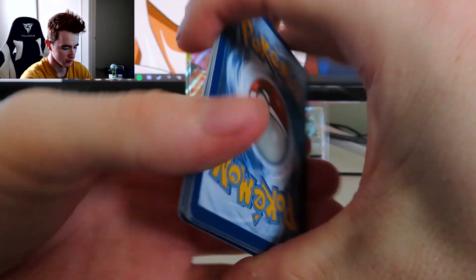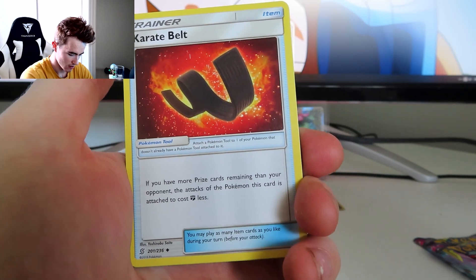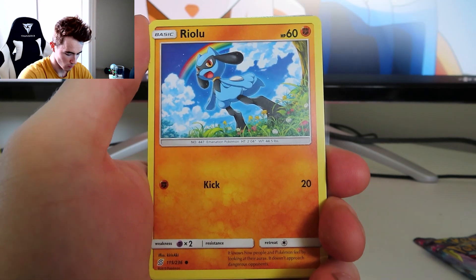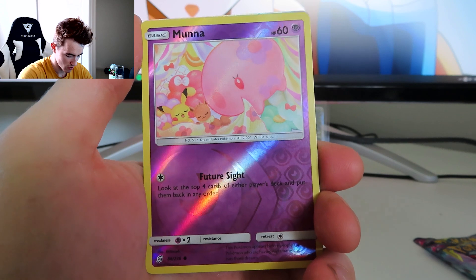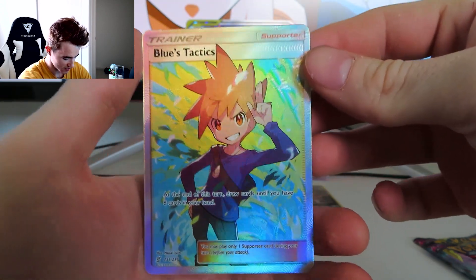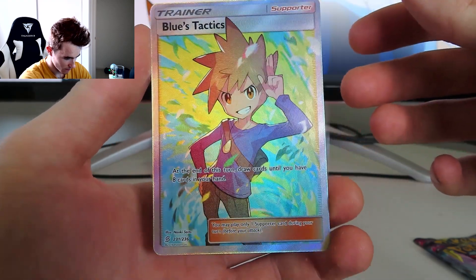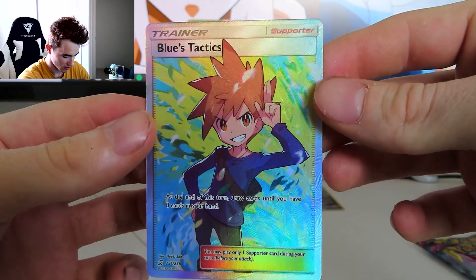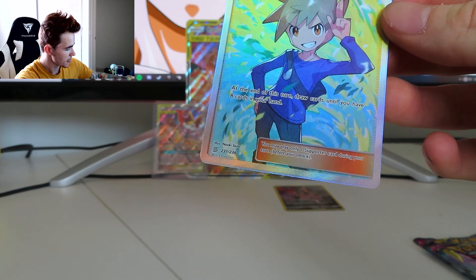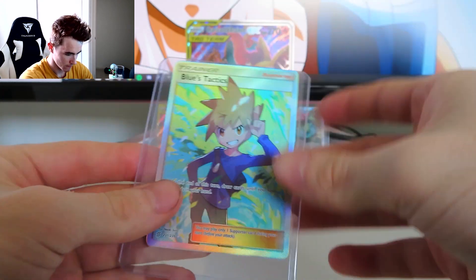I'm not a pro at this yet. Code card. Fire Energy again. Oh, oh, oh — I think I saw something nice! We've got Lapras, Karate Belt, Grimsley, Riolu. Let's go, boy! Metatite, Shroomish, Slagoth, Drifloon, reverse holo Lilligant on the run. Oh — a Trainer, Blue's Tactics! I'm getting a bit of rainbow coming off him but he's not a Rainbow Rare. Number 231 out of 236. Nice, the texture — can't get over the texture on that. Beautiful. Sleeve him up! Never give up!